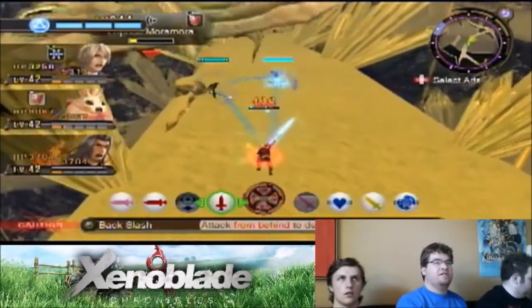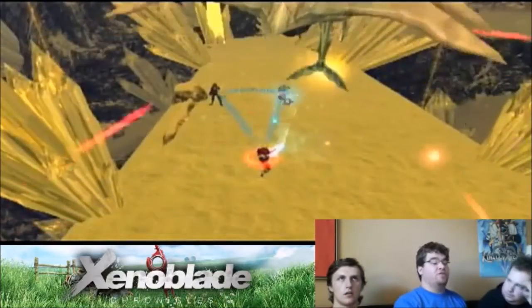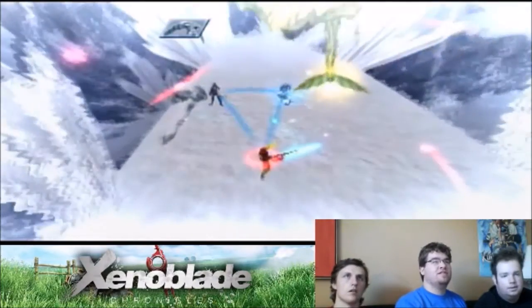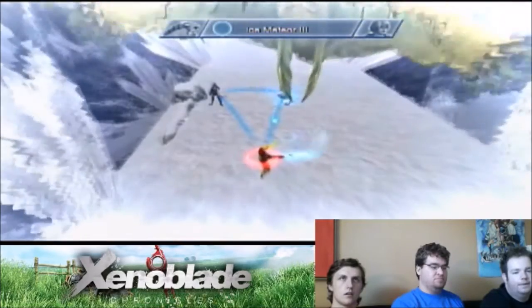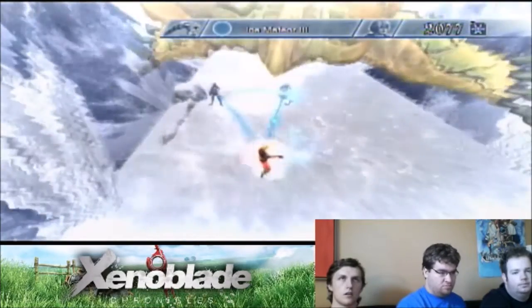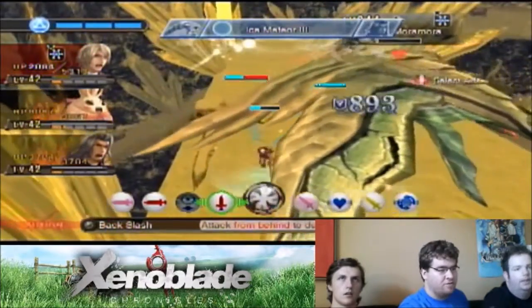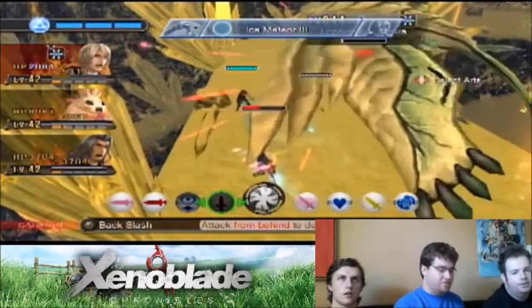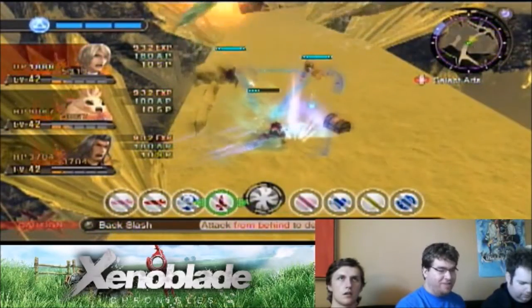If an enemy has a knockback attack and you're on the ledge, it will send you flying. Oh no, we are going to die. Torterra is the only one left with us now. Hey Torterra, pick a page from one to... There's Sky Ray, but not Sky Ray.